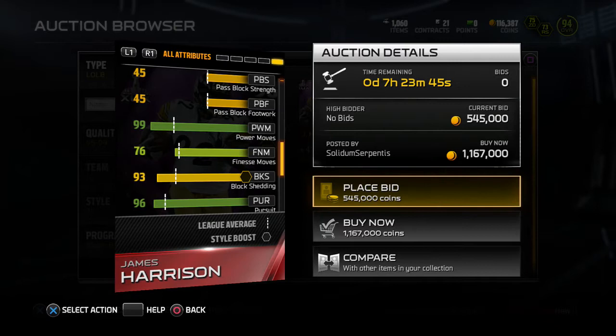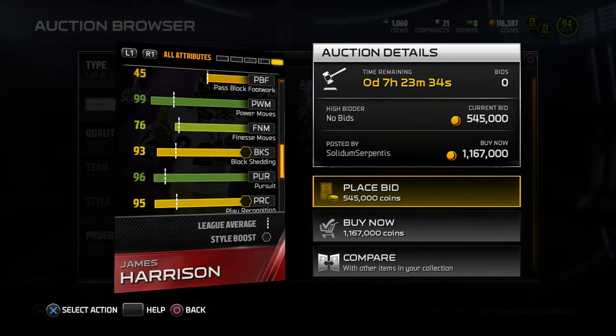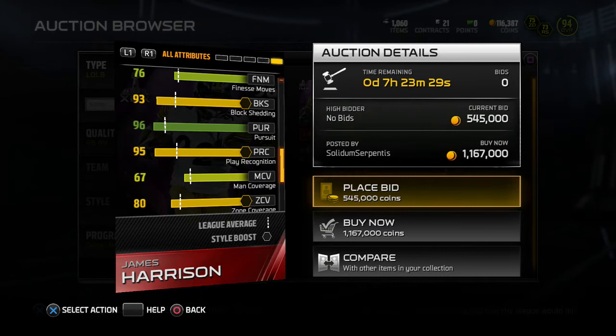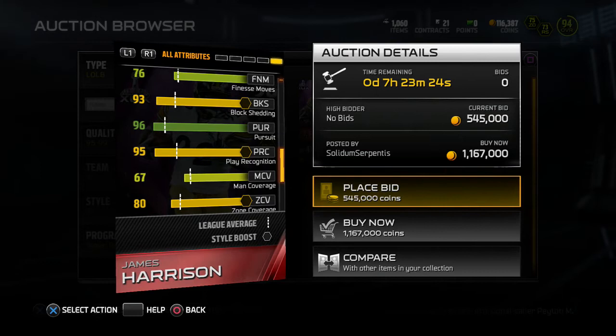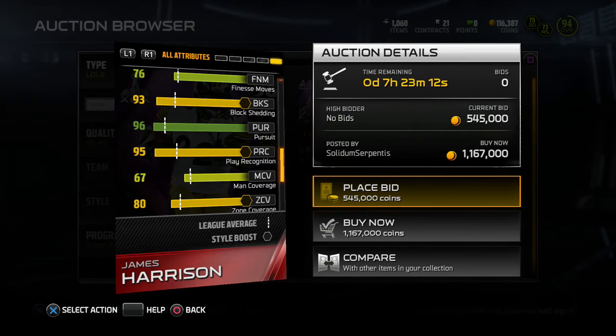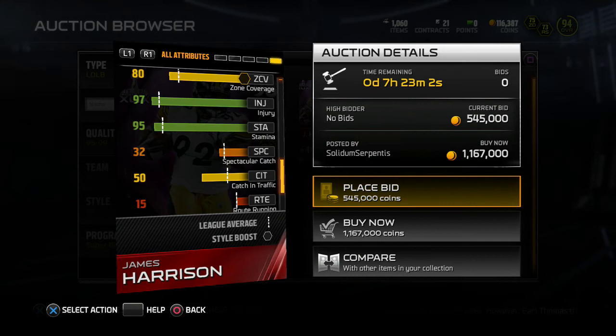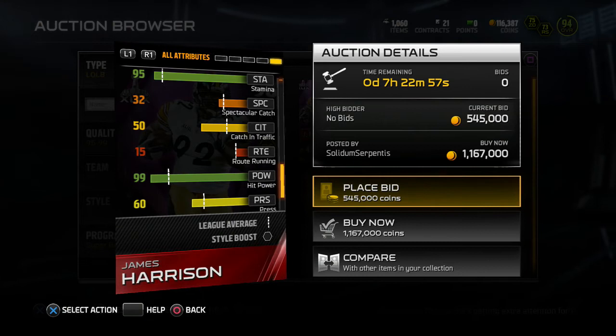Finesse move is 76, which isn't bad. Block shed 93 — probably one of the highest block sheds, next to T-Sizzle Terrell Suggs. Pursuit 96 — he's going to take the best pursuit angles, especially while blitzing. I like that; it will definitely contain the quarterback. 95 play recognition — this is huge. That means he won't be swayed by play action and will always cover his zone. Zone coverage 80 — that's awesome for a linebacker, especially a left linebacker. It's just his height though; if he was 6'2 this would be a beast card. Injury is low, stamina is high — he can stay on the field during hurry-up situations. Hit power 99 — that's what you want to see.